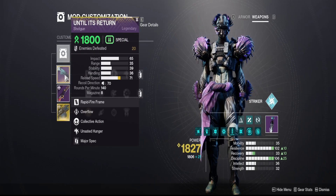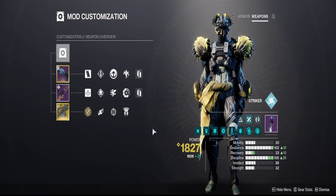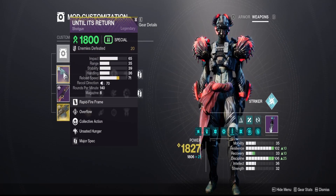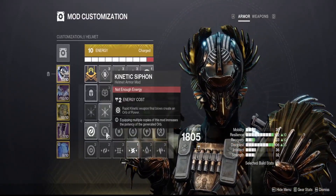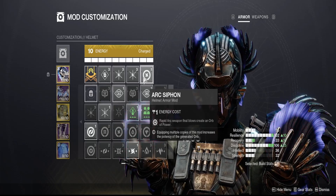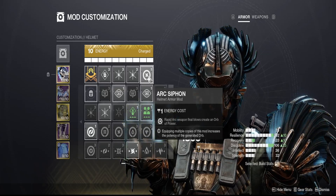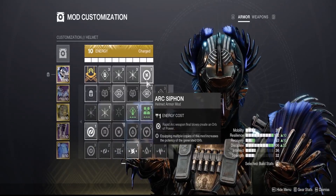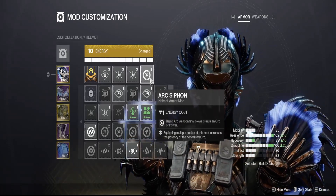Your kinetic weapon slot is optional for champions. Make sure your arc siphon matches the two weapons you're dealing the most damage with. If you happen to be using a kinetic weapon for anti-barrier, switch your arc siphon to a kinetic siphon — it always needs to match your highest-damage weapon for free orbs and armor charges. I see so many people in Grandmaster Nightfalls where their siphon doesn't match their weapons, so make sure you align them.